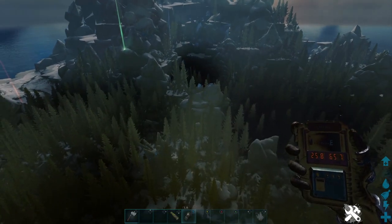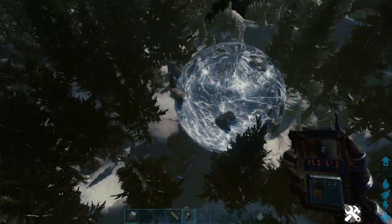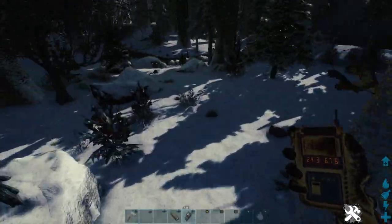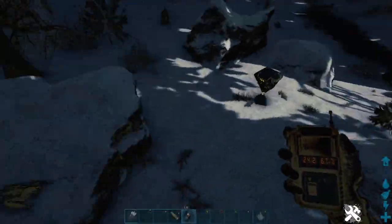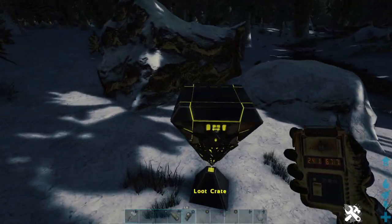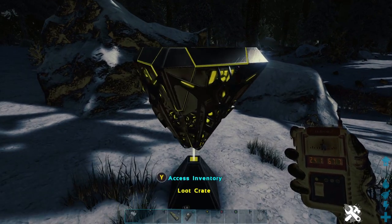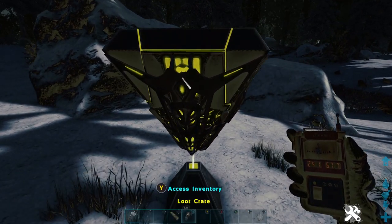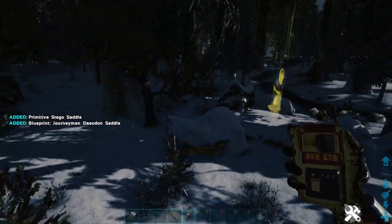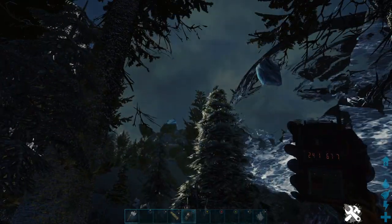A blue orb will come up here, then come down to the left and you should see a little three-rock triangle formation. There should be a rock here and the loot crate should be on top. If there's a rock here and no loot crate visible, you might be able to hear it — just destroy the rock and it'll be there. That's the first one.